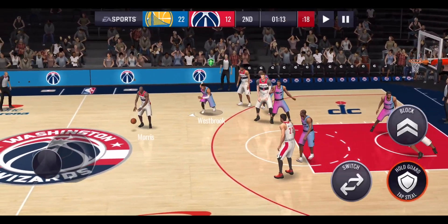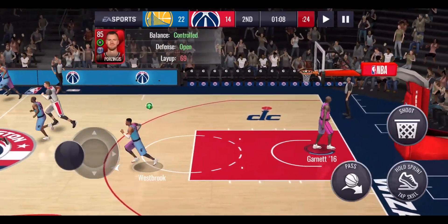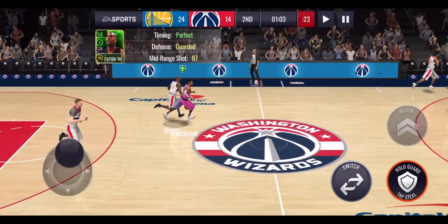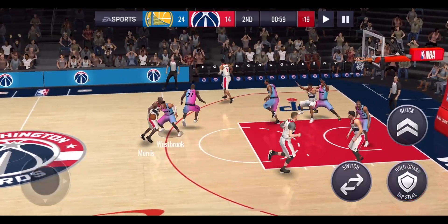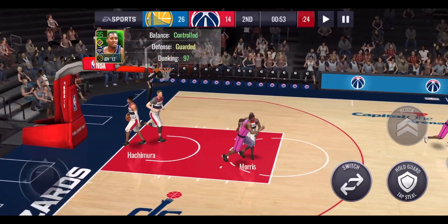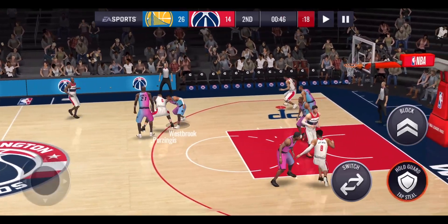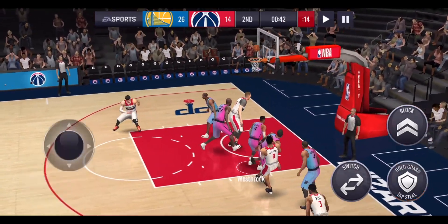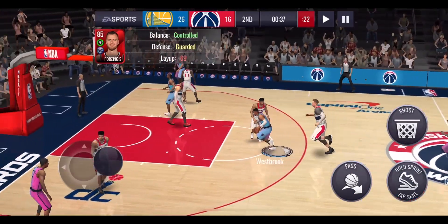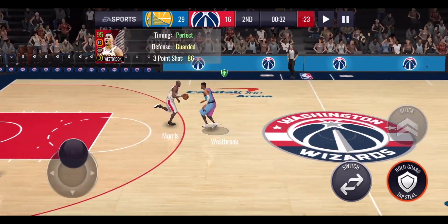Rebounds are now taking priority over steals, being one ahead. We need to get up to five or so by the end of the second quarter to be halfway to 10. We can't let Porzingis get another easy layup. Payton gets a two-pointer for another assist, putting us up to seven assists. Points and assists are going nicely. Westbrook runs a spin move then hits a three-pointer, putting him up to 10 points — exactly what we needed.